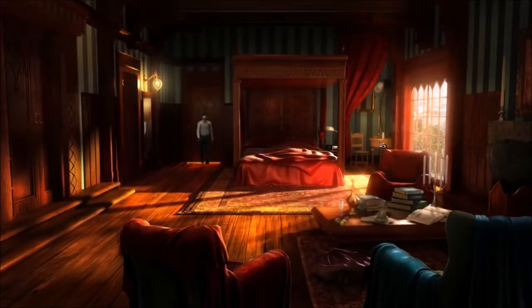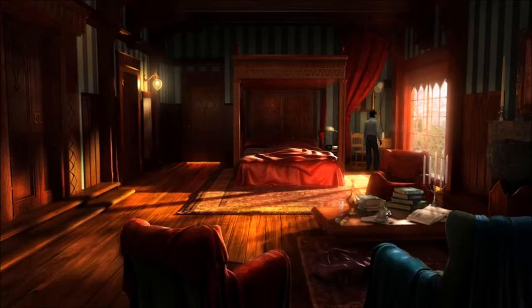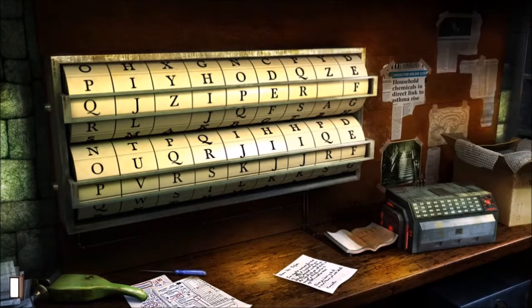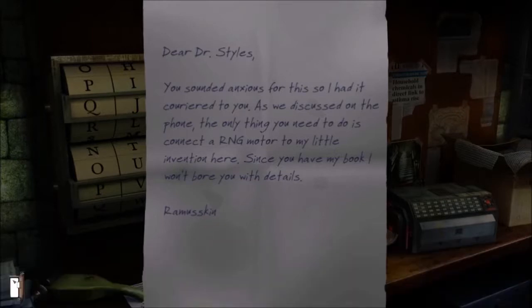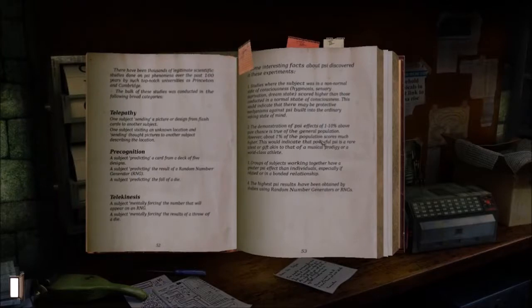Chapter 3 takes a whole new perspective — we're playing as the doctor now. He's not suspicious at all. Most of the flavor text is him remembering his dead wife. In fact, most of what he does is trying to contact his wife's ghost. He uses a sensory deprivation chamber and an RNG machine instead.